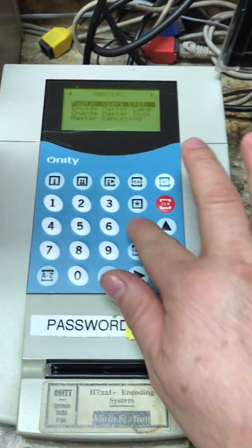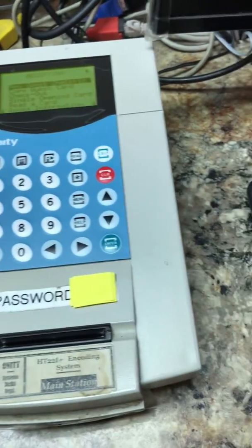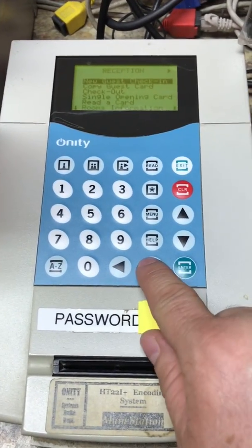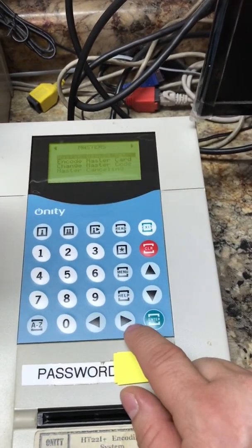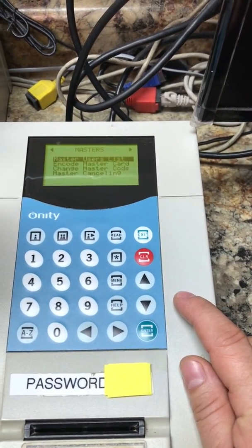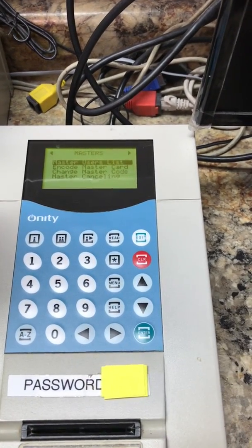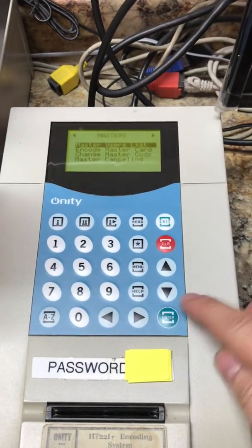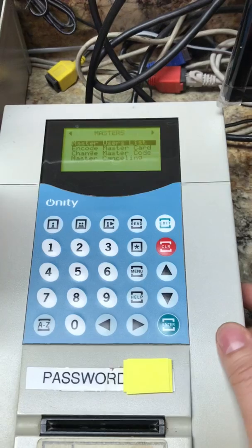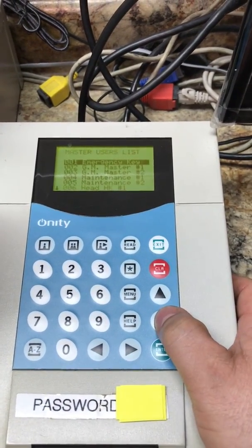Click clear — this is the main menu. You're going to click the right arrow only one time, and right here you're going to get to the master user list. You go to encode mastercard because you're going to make a new one for somebody new, like a new housekeeper or a new maintenance worker.